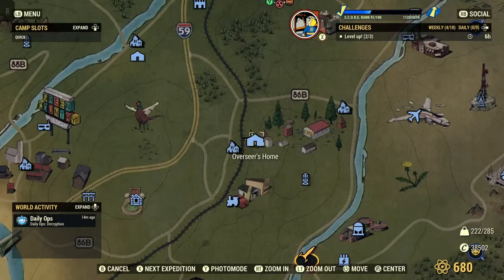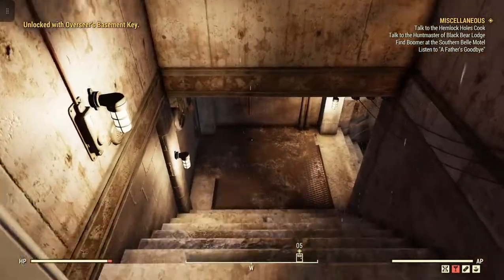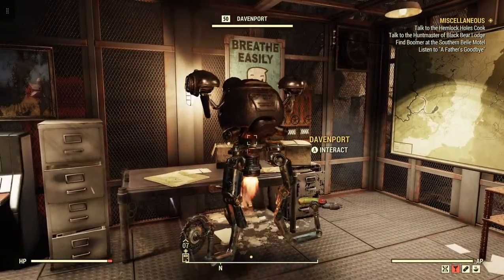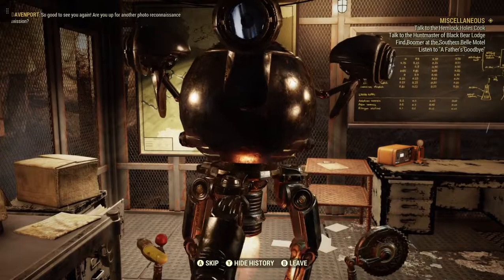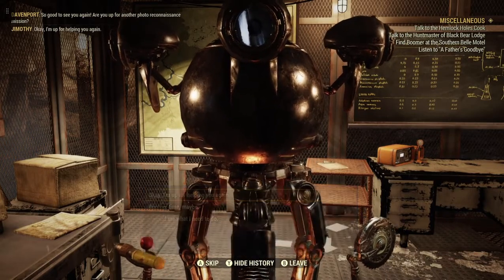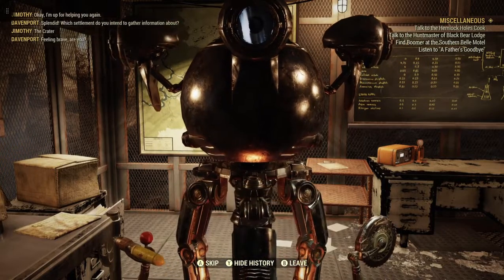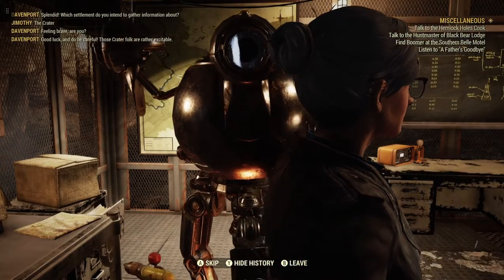Today we're here at the Overseer's home. Downstairs there is a Mr. Handy — Davenport — who will give you a daily quest. There are other ways to get daily quests, but this is just giving you a different option. He asks: 'Which settlement do you intend to gather information about?' We choose Crater.